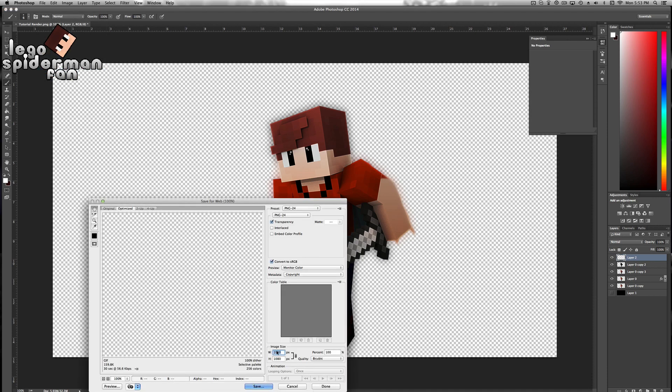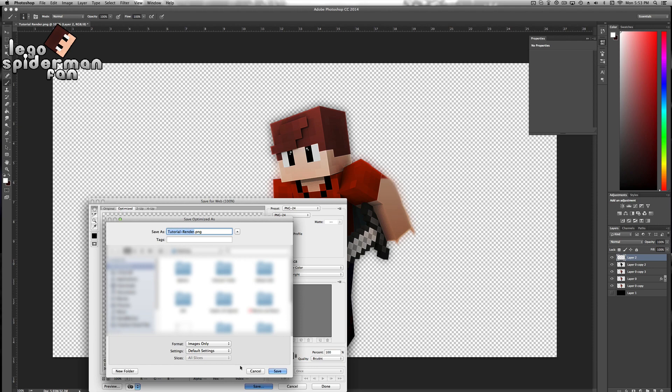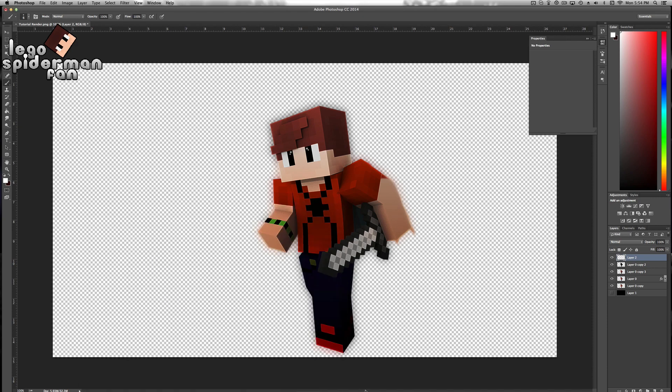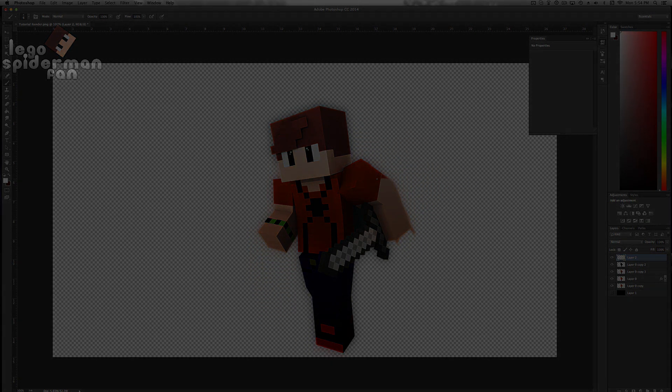Let's save it now. We're going to click 1920 by 1080, PNG 24. You can set the resampling to whatever you want — I have it on Bicubic right now. Nearest neighbor will make it look like it has harder edges, but I'm not really sure. I'm going to click save and save it to my desktop as tutorial render. Now we're done — you can go check out your render wherever you saved it to. Thank you guys for watching. If this helped you, please comment down below and leave a like if you enjoyed this video. I'll see you guys later, and ask for more tutorials. Bye!